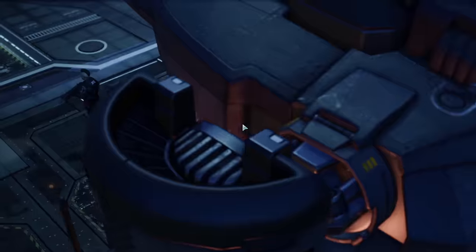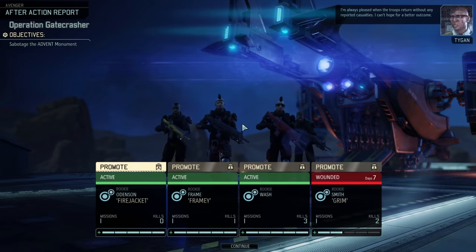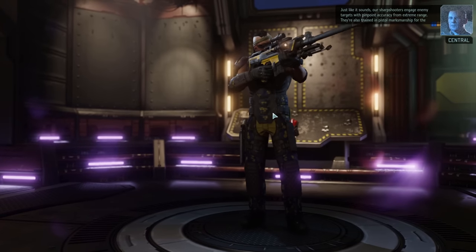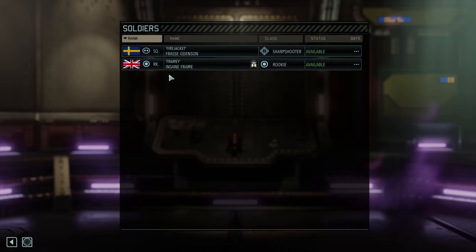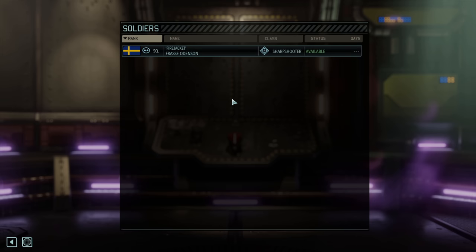Back at base we get a promotion, and we're looking for two specific classes for our soldier: Grenadier or Sharpshooter. Frost manages to get the Sharpshooter class, so we lock and load with him and dismiss all our other soldiers. We're now stuck with one soldier versus an alien invasion. Good luck Frost Firejacket Odinson, because the challenge has just begun.